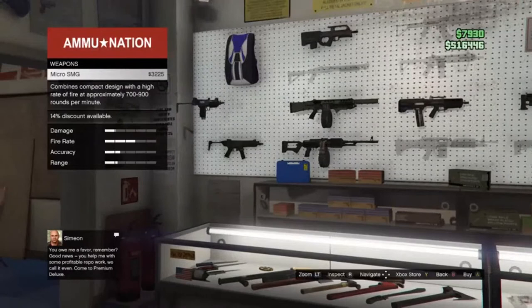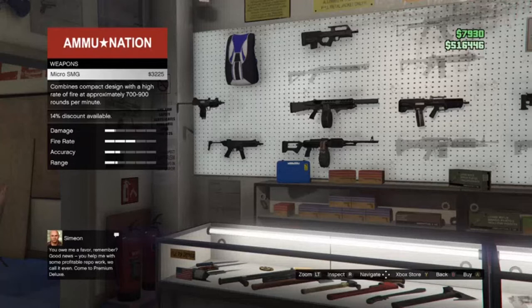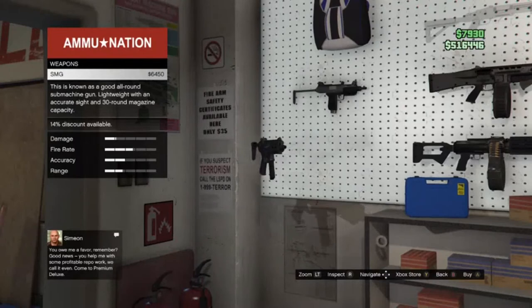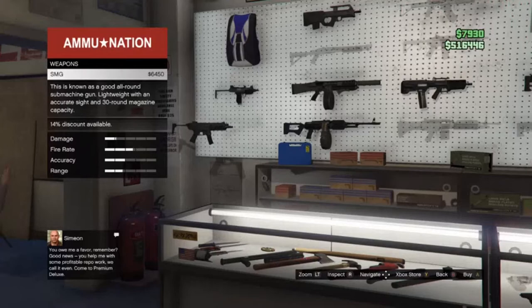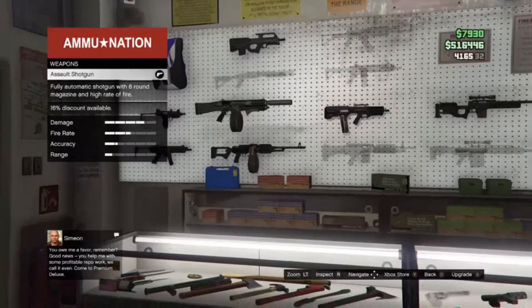Moving on to SMGs: I prefer you get the regular SMG. People want the micro SMG because you can shoot it out of the car, but it's not worth it when you have the running gun. The regular SMG — it looks like the MP5 variant — is a lot more preferred. It has distance, it's very accurate, consistent fire rate. That's where you want to go. You can also get the small SMG — it's about 11,000 bucks, pretty cheap.